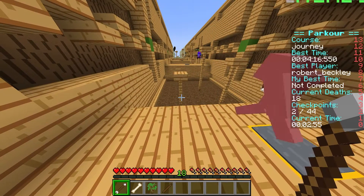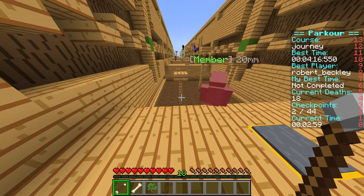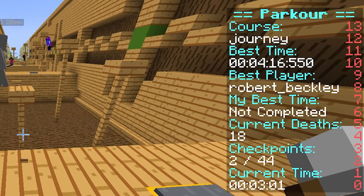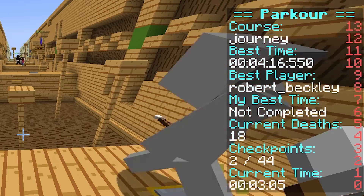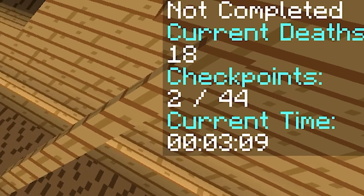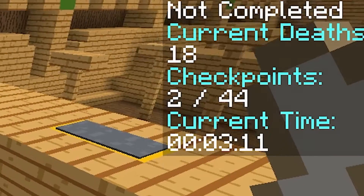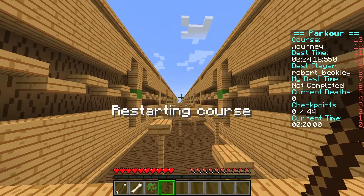If you accidentally fall, you will be teleported back to the last checkpoint that you hit. Your current time, best time, and high scores for the server will show up on the right-hand side in the scoreboard. Make sure to hit every checkpoint that you find, because time won't count unless you hit every checkpoint along the way. If you happen to miss one, you can always start over to try again.